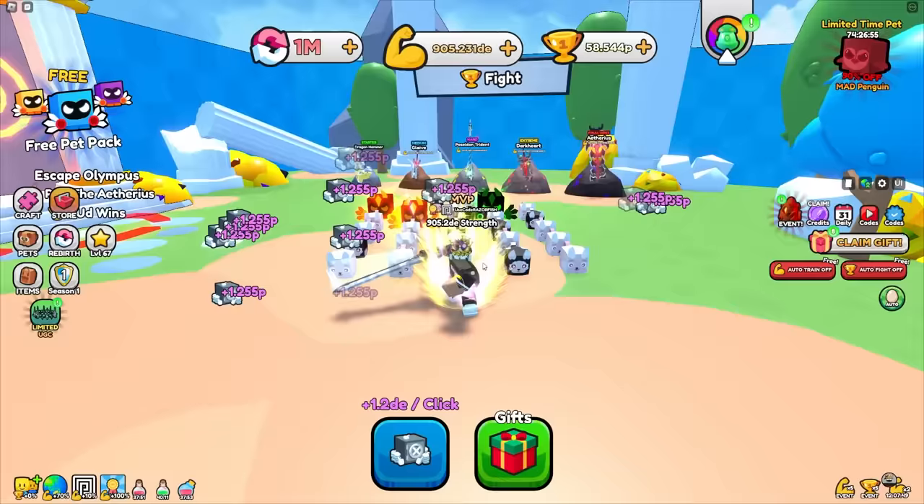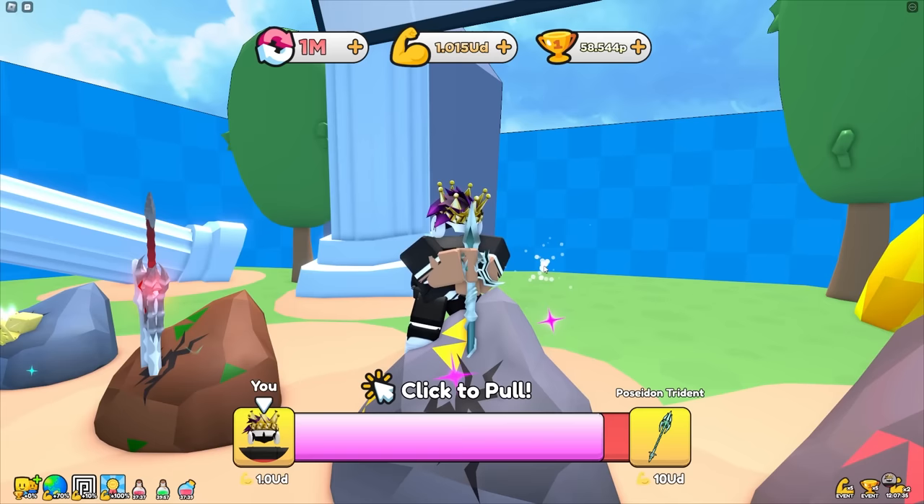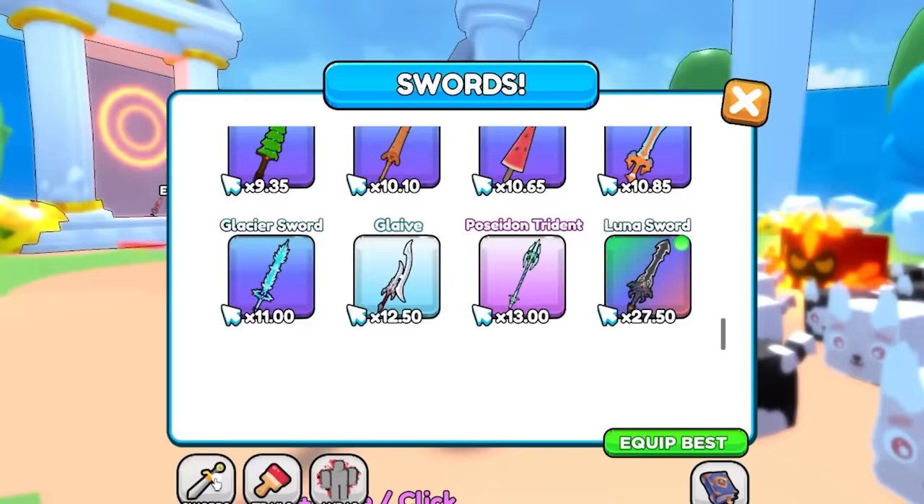Now I have 1 ud — let's pull the Poseidon trident. Come on, pull it — yes! Got the Poseidon trident! I don't think I'll even be using that sword though since it's only 13x, nowhere near the 27.5x I already have.